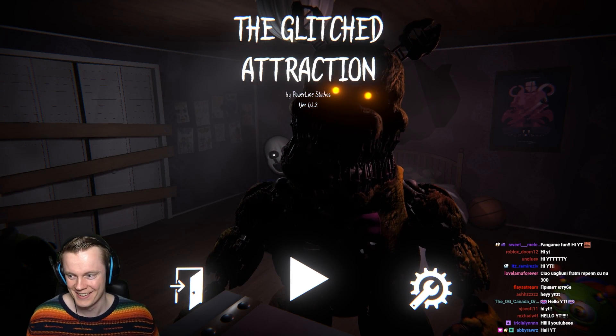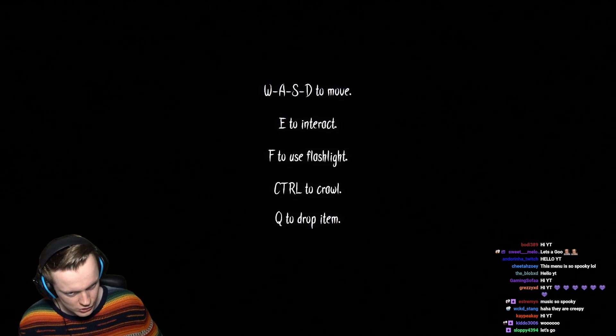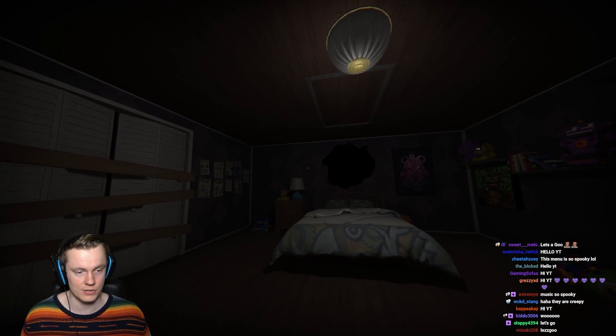Look at all the evil. WASD to move, E to interact, F to use flash, control to crawl, Q to drop item. I still need to think about the two months — Tier 2, two months.